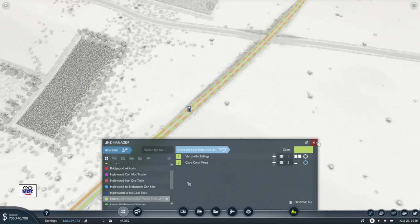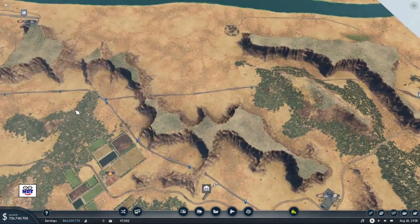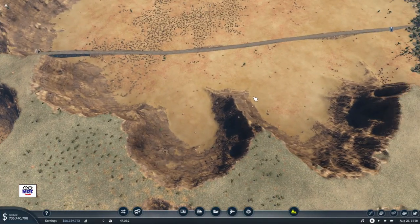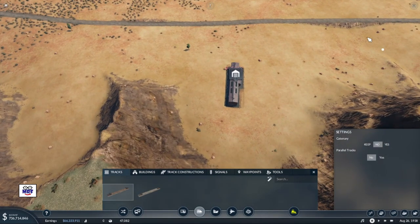I'm going to call this line the Victoriaville Sawmill number 2 planks line - a bit complicated but at least it's descriptive. Now let's go back to the sawmill. Here's the sawmill and I need a train depot in this area - I've got beaches and mountains and all kinds of obstructions. Since I put the junction down there, I think just putting a train depot in this area is the way to go. I'll orientate it relatively perpendicular and put a track in.